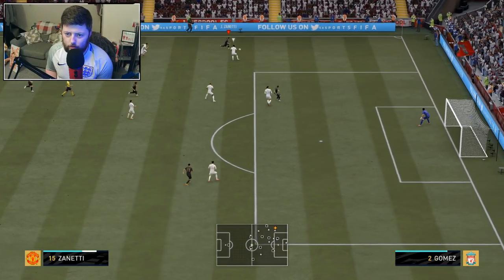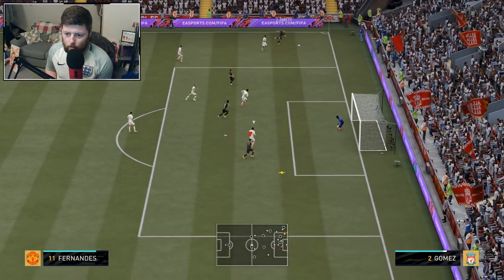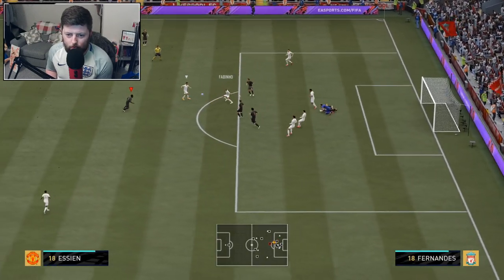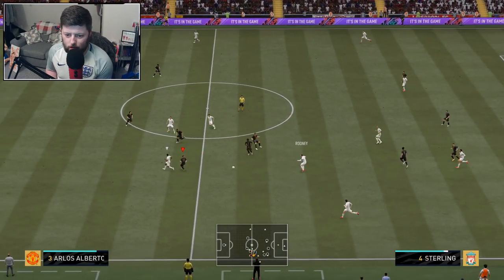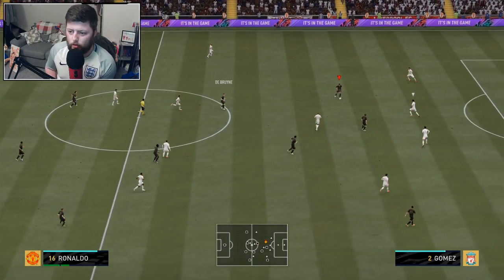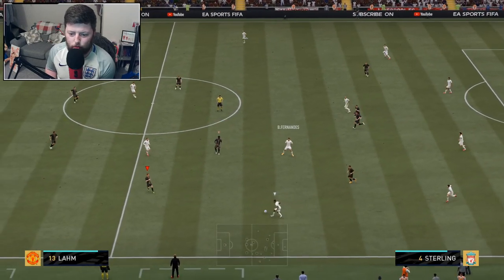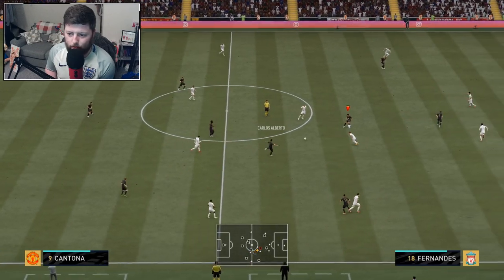Zanetti pushes forward, starts that little run — he likes to push forward. Good strength battle, he whips that ball and it's a cracking cross. If you have someone who can head that ball you are scoring so many headers. I think that's the most dangerous thing with a lot of left backs and right backs this year — they're very very good at crossing, which will entice people more to play five at the back because your wing backs can cross, and then you have finishers up front.